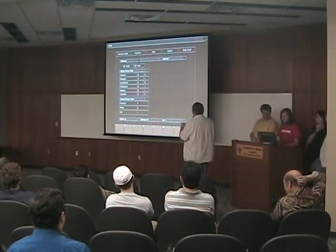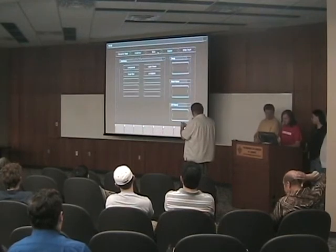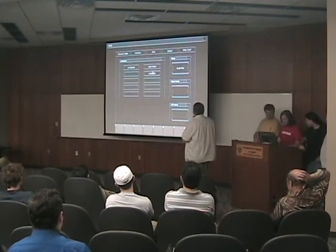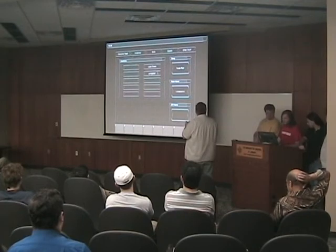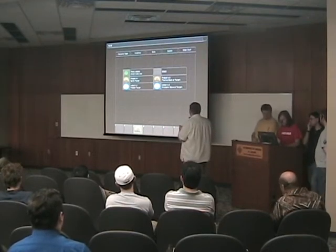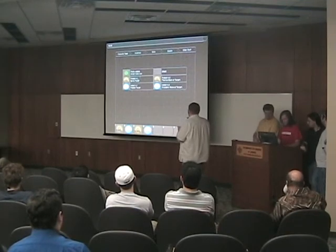This is our character sheet that shows you all of your stats, your health, and your mana. This is your equipment page. Now we're going to put some armor and weapons so we can actually not die as quickly. Then we have our skills — we can take our skills and click them and put them on our bar. We can use the skills by either clicking on the button or pressing the number associated.